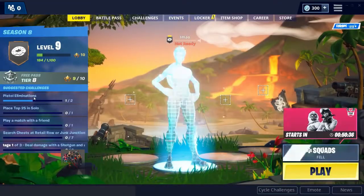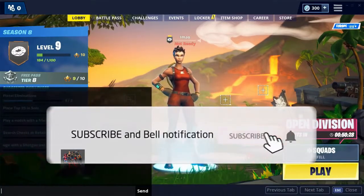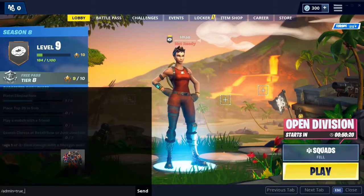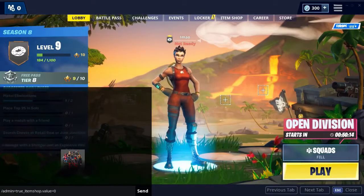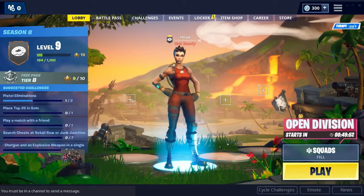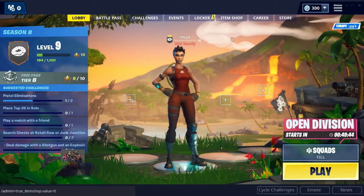This should take you back to the loading page, so click Battle Royale again and let it load. Once you're in the lobby, you want to type in the exact same code again: admin equals true underscore item shop dot value equals zero. Press enter and wait until it refreshes.